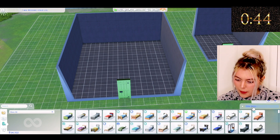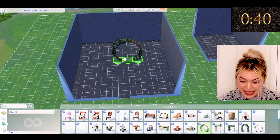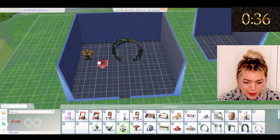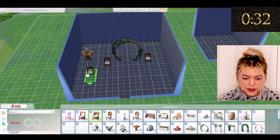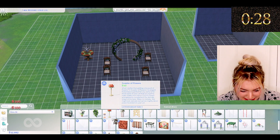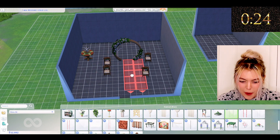Oh my God, this is nerve-wracking. I want to get the wedding arch — just any arch will do. We need some food for the guests. This will do. We need chairs. Oh my God, that's enough. Where is the aisle? That's too big, we need something small. Oh my God, it's not fitting.